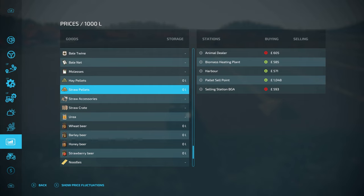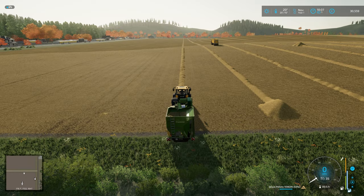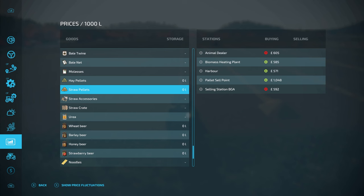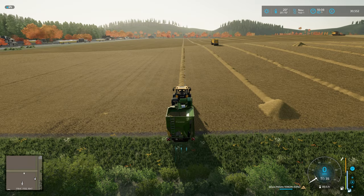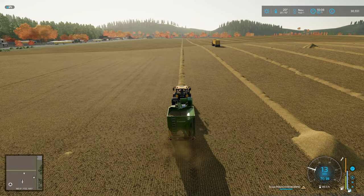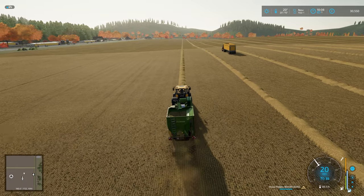Let's have a quick look at the prices. For straw pellets there are other places — animal dealers, biomass, harbour — all around about a similar price. Then the pallet sell point — you can see there's a bit of a jump. So the straw harvest mod's own sell point seems to be the best place. The price is actually still going up. It says 633 at that sell point, but it has its own price so we don't really know the final figure.